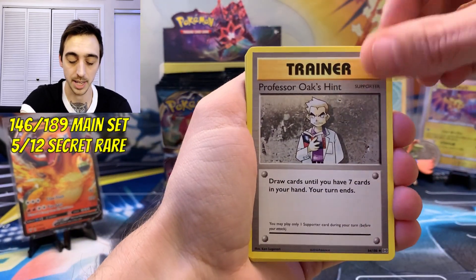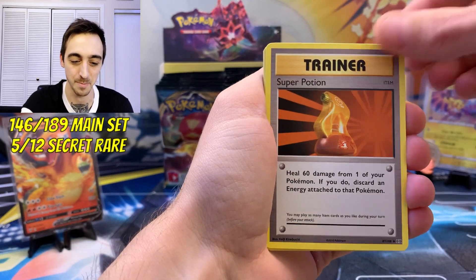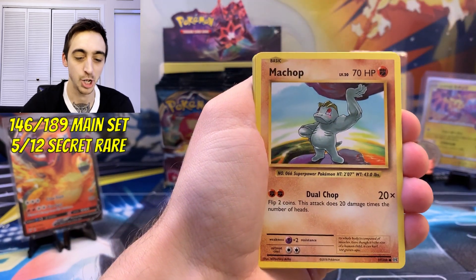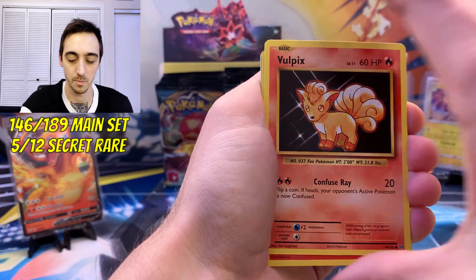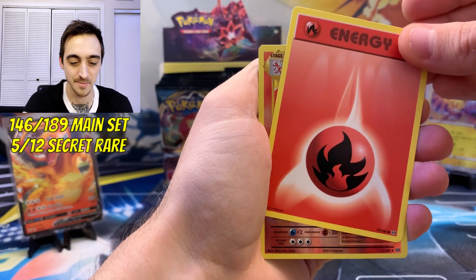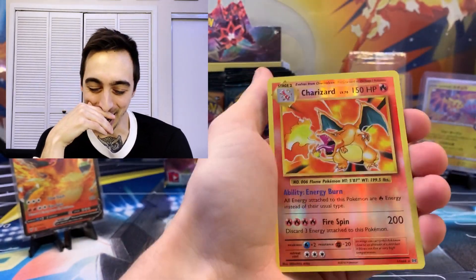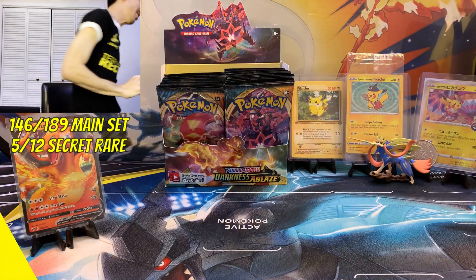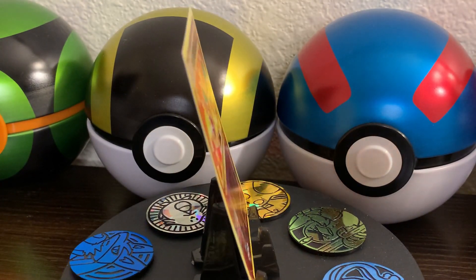Professor Oak's Hint, Nidorino — I love seeing this old artwork so much — Super Potion, Weedle, Machop, Tangela, Vulpix — getting too nervous — fire energy, reverse rare... Charizard!